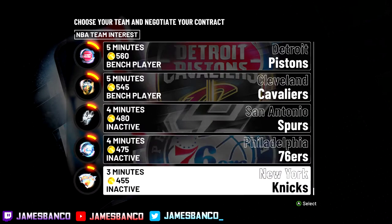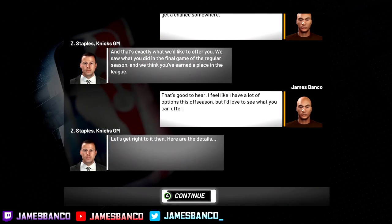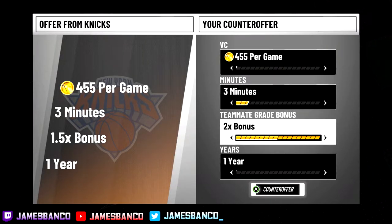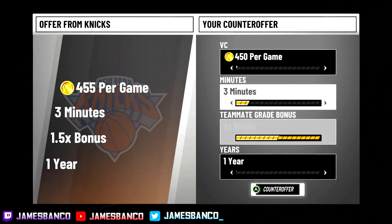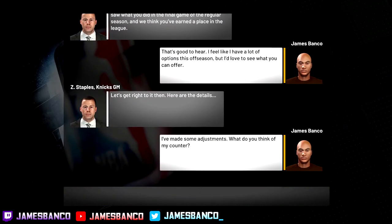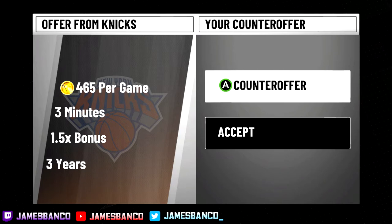Maybe when you get a higher overall it'll be different — I made a new player so his overall isn't too high, so maybe he can't really be demanding so much. I've even tried lowering the VC amount and playing some minutes to try to get the double bonus, but the teams weren't really with it. So you can go through every team and do that — for the most part, just try to get as few minutes as possible.